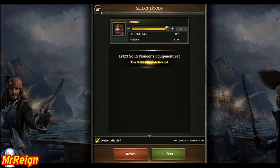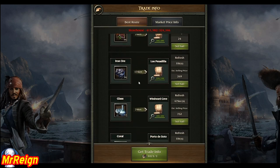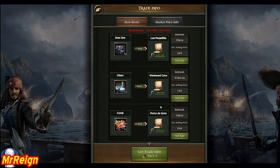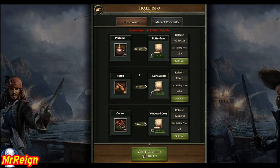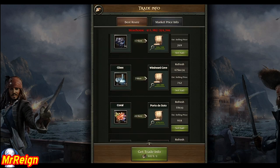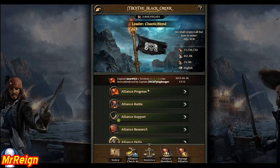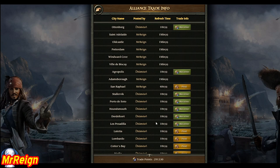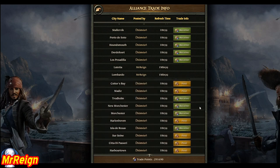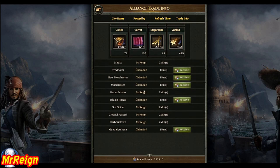This manual process isn't something you'll do all the time — normally you'd come in, hit set sail, and just send them off. You can select multiple resources sending to a single port, and sometimes it'll pick a slightly lower-price port because it can handle both shipments. After a while you'll just let the auto-select do its job. You can also go to your alliance page, click trade info, and post the best port information for your alliance members — they'll have it auto-selected when they send their goods.